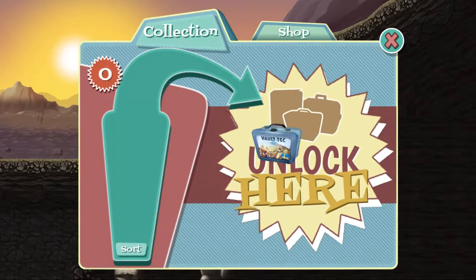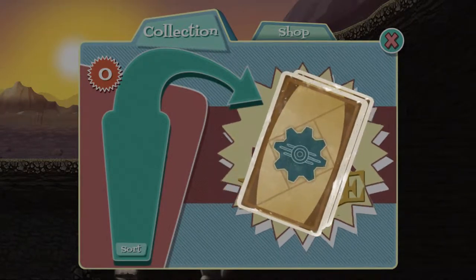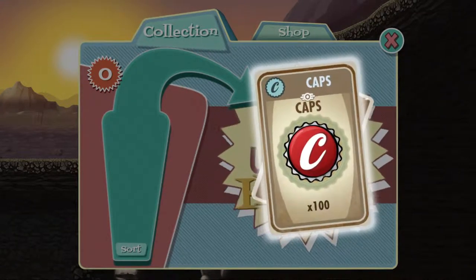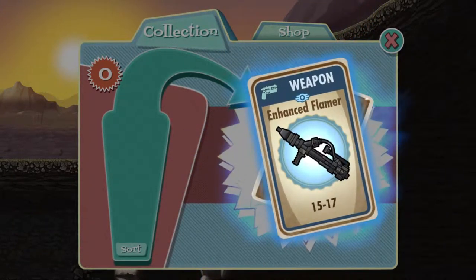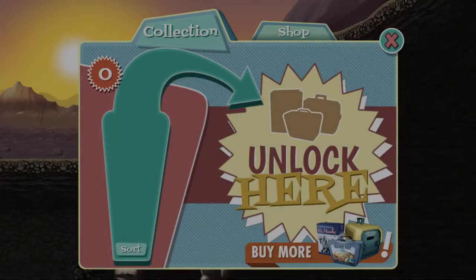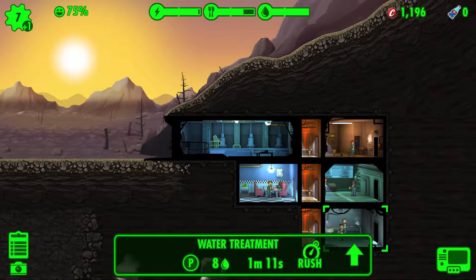So we're going to open this. Oh my god, let's see what cards we get. An alarm clock — junk. Some water, which we don't need. 100 caps, always handy. A flamethrower by the looks of it. And 500 caps — awesome! We've got a lot of caps.